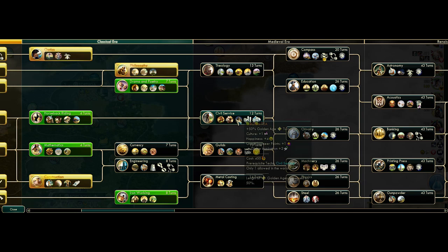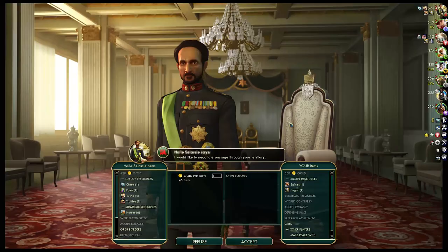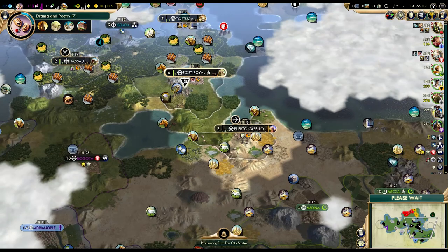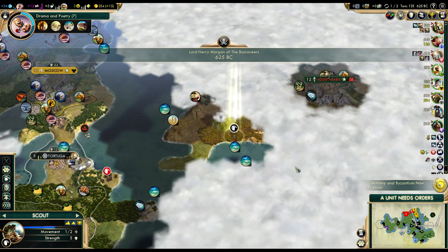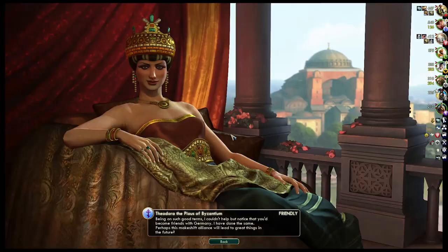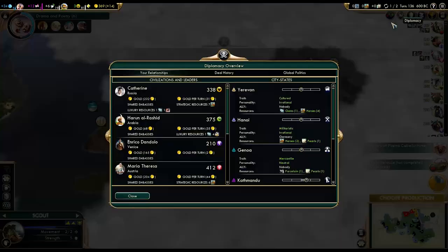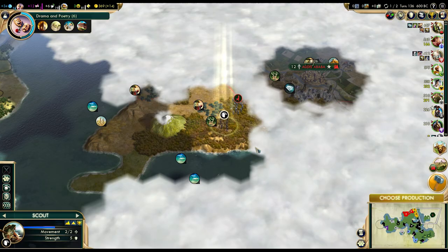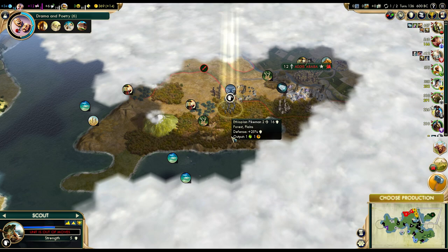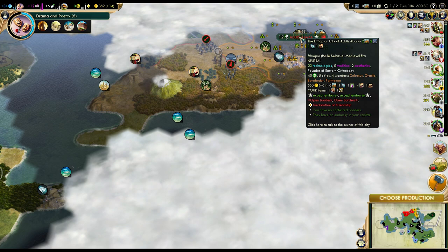As for research, I guess it's time to get to the medieval era, which I could do through theology. The only thing I dislike about my start so far is relatively low production other than in Puerto Cabello — it might be a bit of a problem in the long run. It's not that terrible, but we won't be beating any production records. Did Ethiopia go Piety? Let's see — no, they went Tradition and Aesthetics. They are going to be dangerous, especially with Tradition — they tend to go super tall. He has 5 cities and didn't settle the natural wonder — that's a little strange.